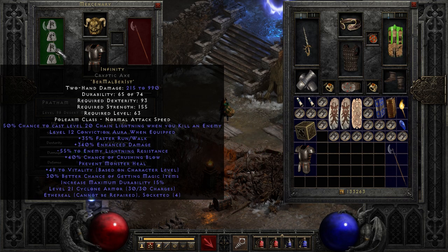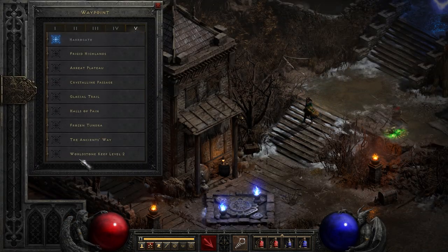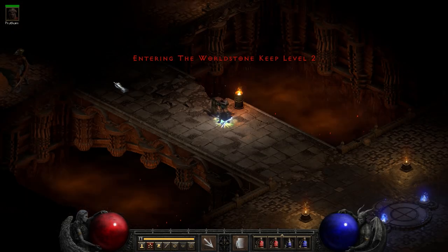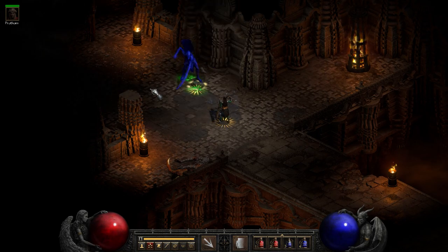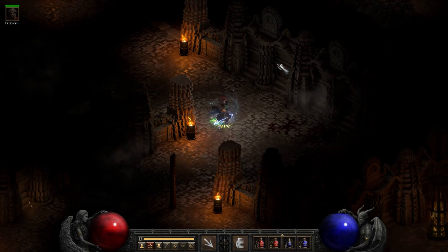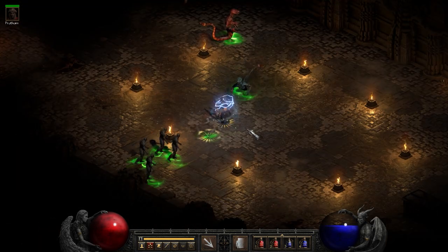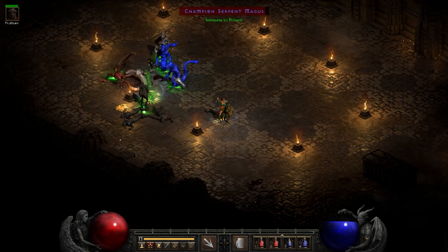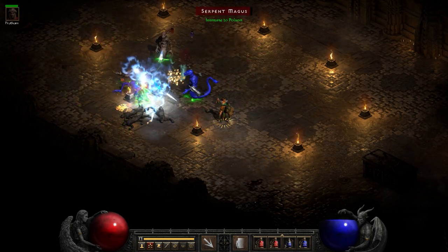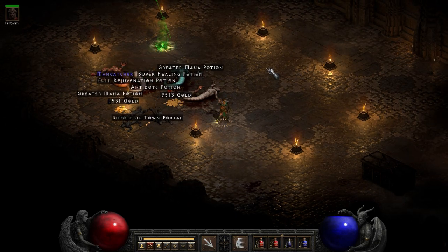40% chance crushing blow, prevent monster heal vitality, and some other things our mercenary doesn't really care too much about. Let's take this one into action — you've all probably seen this one. Let's go to Worldstone Keep. It hits up hard, it hits nice and hard. We have Emilio in Fortitude which is adding a lot of damage. We got some champion serpent mages — that's not too bad for taking out those champions. Pretty good.